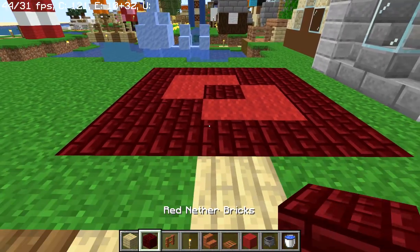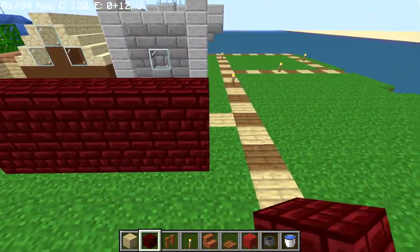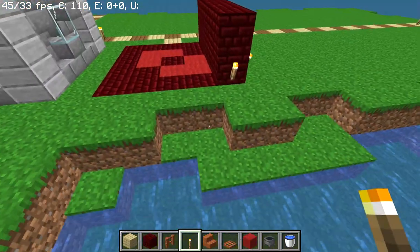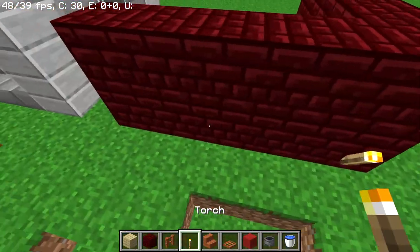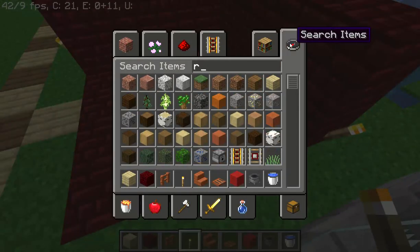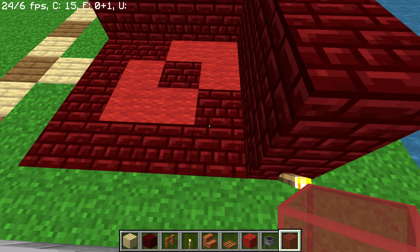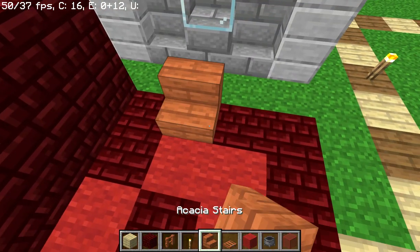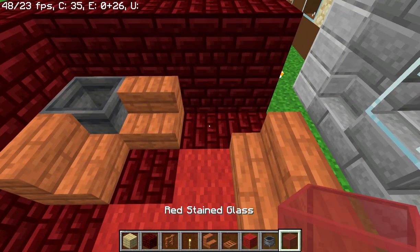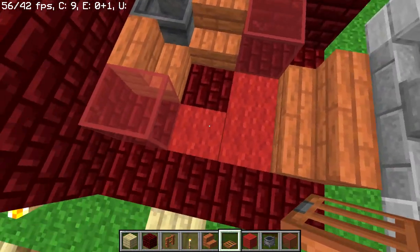Then you want three nether bricks like that, then a two-by-five of nether bricks on this side. Put two torches here, two torches here. Then on this side you want the same thing. We also need red stained glass. So we want to get started by putting two acacia stairs right here and here, then a cauldron right here, two acacia stairs like that, then you want red stained glass right here and here.